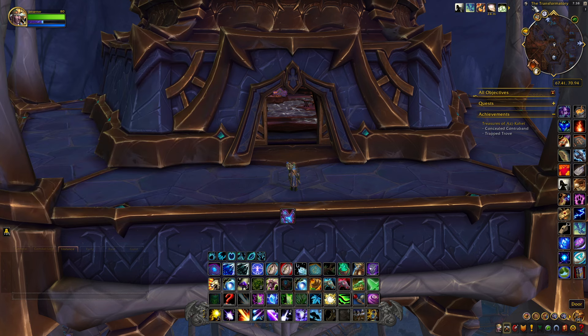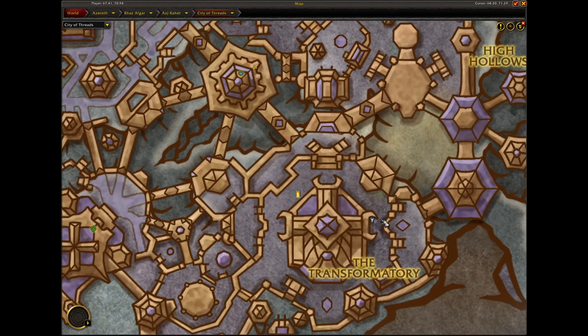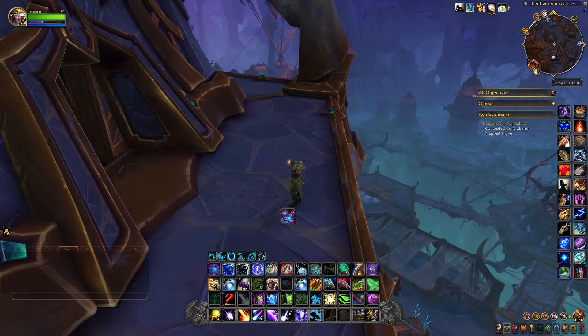Where you want to come is the Transformatory here in the City of Threads, right here in this area. Now to get access to this building, you're going to have to fly up as it's up in the sky. It's overlooking the City of Threads here.